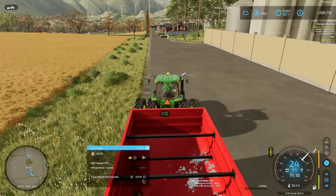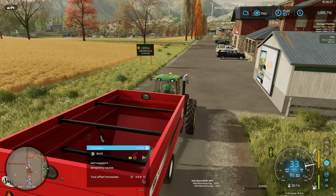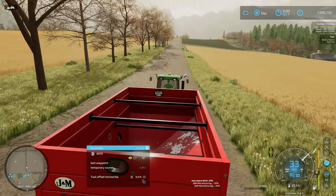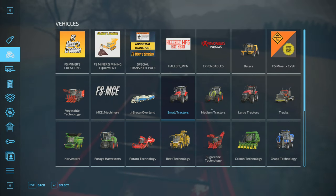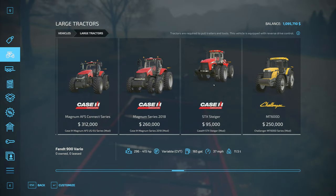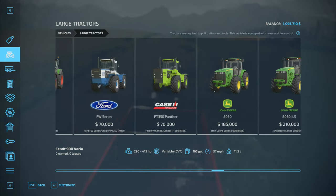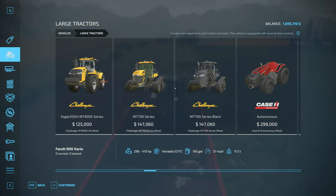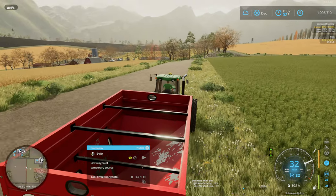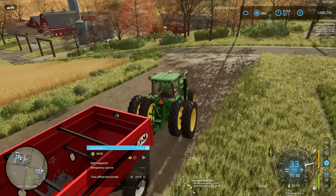Back to the farm, and we'll see what we can do about getting our fields ready for replanting. Heading back, if I've got the tractor lined up straight enough, maybe we can do a little more shopping under large tractors. Lots of green tractors for some reason — can't imagine why. The Colossus Xerion saddle trac is probably not the right choice for this map. I think I know what we're going to buy — let's get back to the farm first before we crash into something, and then we'll go back to the shop and make our selection.